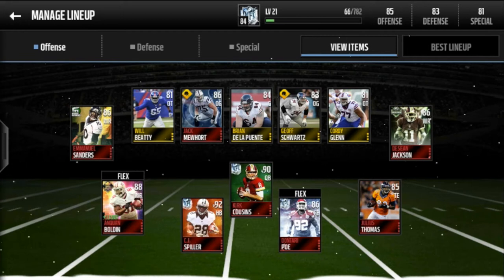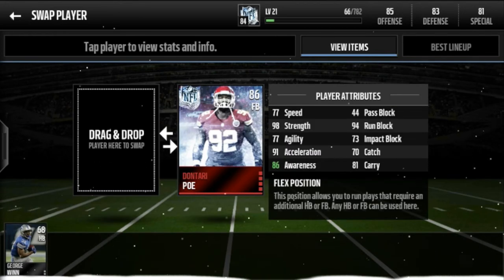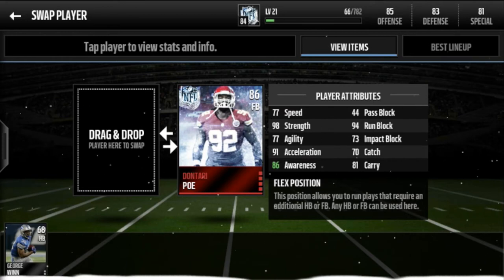CJ Spiller doesn't have any boosts, which is a problem because Reggie Bush did have boosts, but it's okay because this card's a lot better. Then obviously I have the out-of-position fullback Dante Raipo, for the 98 strength and 94 run block, which is what I needed. I used to have Anthony Sherman, who had 96 run block and 94 impact block, but I wanted Dante Raipo for the big strength. He's got 86 awareness — his base is 85, boosted to 86.